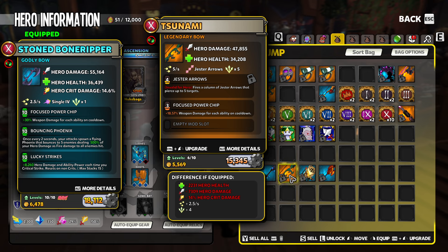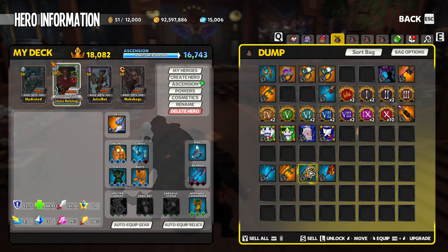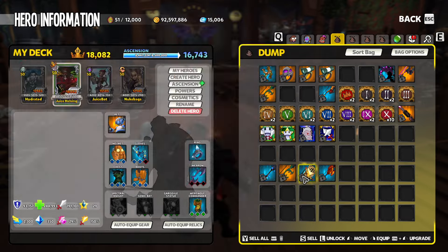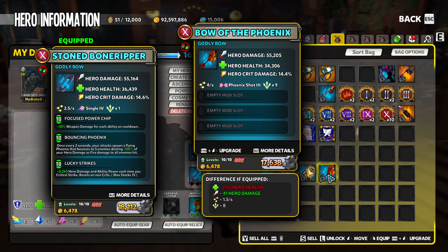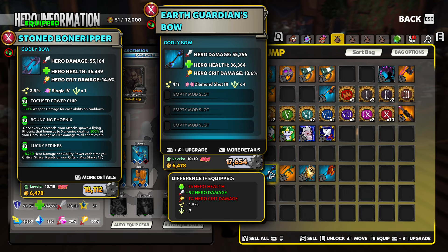That makes the Tsunami nearly identical to the regular single four or the blinking bow. Of course with Jester Arrows you lose a mod slot. However at 3.75 DPS per point of hero damage, that's slightly above the blinking or single four at 3.74999 - with rounding it's basically exactly the same. The Bow of the Phoenix, which lots of folks still love, comes in at 3.744, so it falls slightly under.